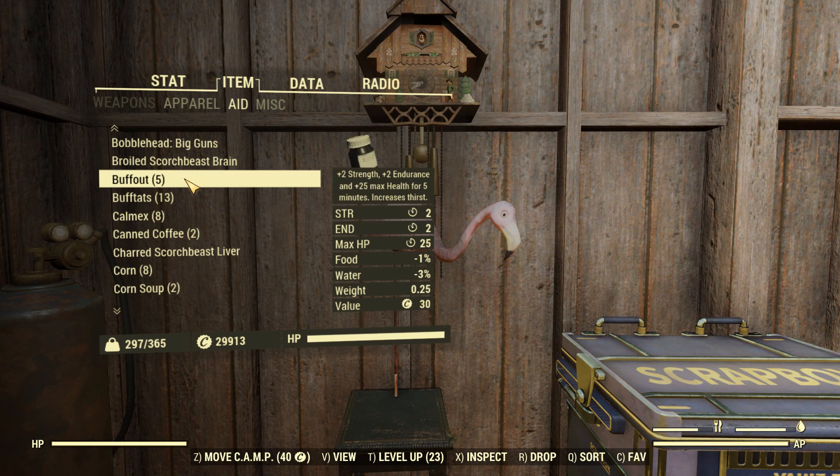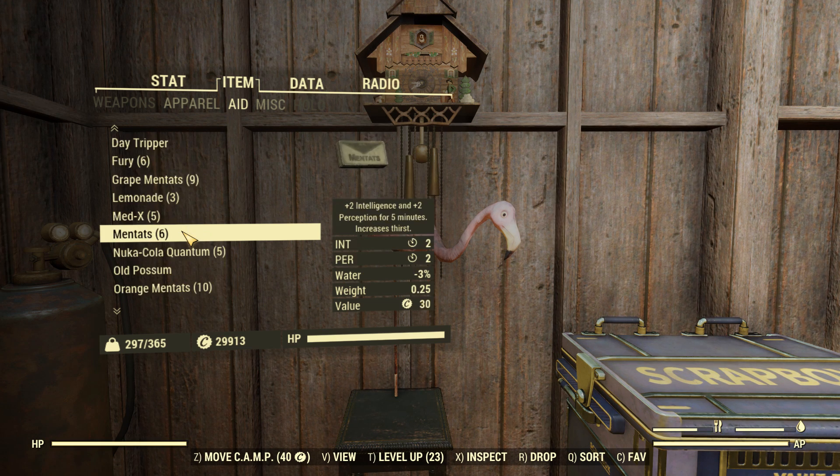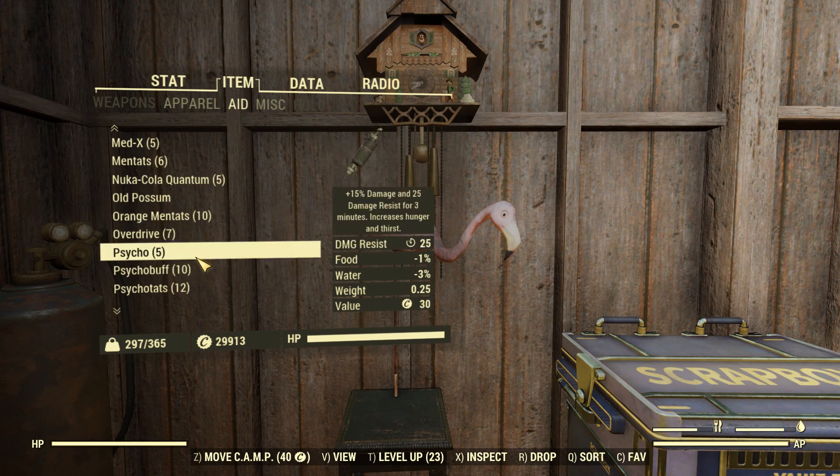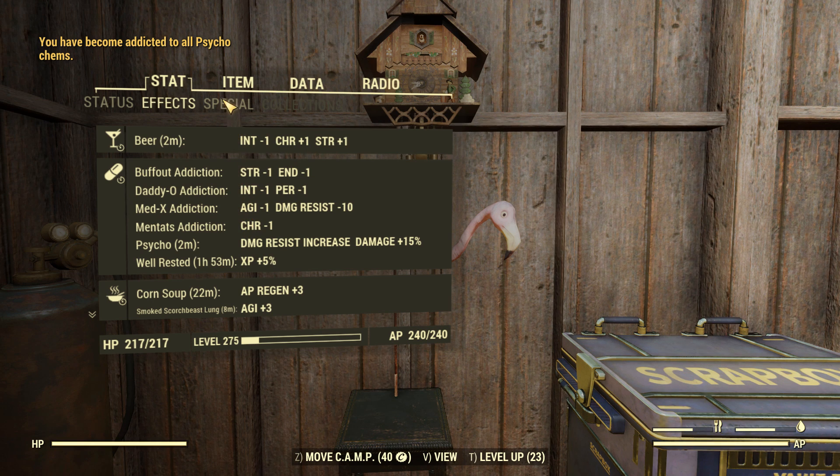Booze — you take a little bit more, but I was thinking five could do it, so we'll just go Buffout instead. And I think I had one more — yeah, it was probably Psycho. One, two, three, four, and five. There we go. There are five addictions there.